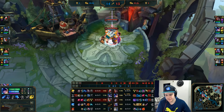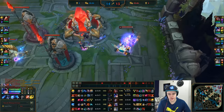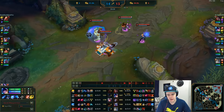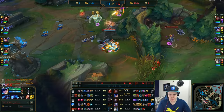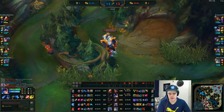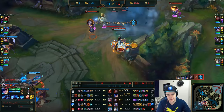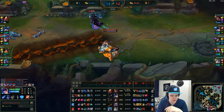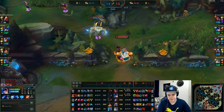I have a lot of gold so I finish Spirit Visage and get Bramble Vest. They have a lot of healing sustain — Vladimir and Irelia both have lifesteal — so the healing reduction from Bramble Vest is really valuable. They will not be able to use their kit to full use. If they do hit you they get the healing reduction applied, which makes it harder for them to sustain. Just saw it on Vladimir there — he heals a lot less.